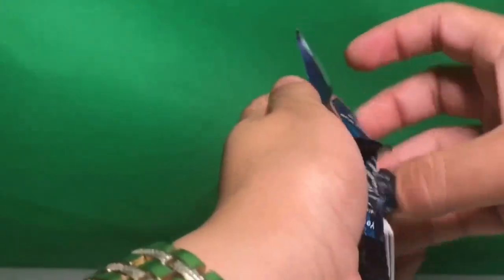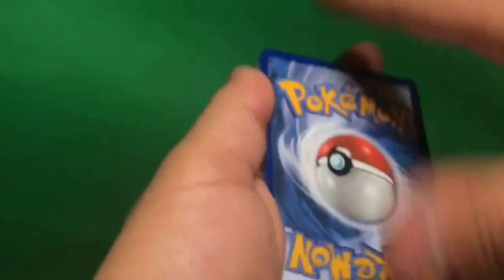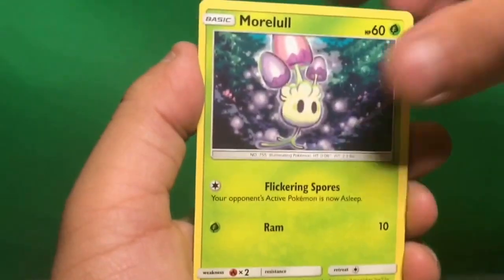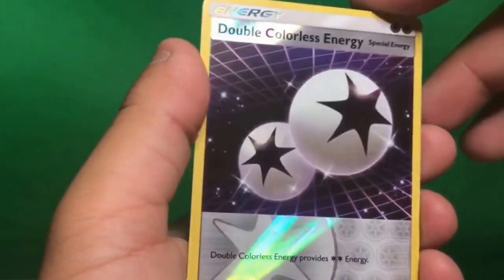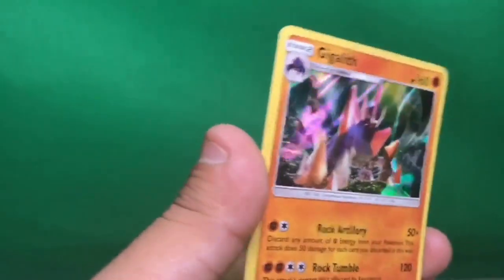Sun and Moon, give us a hyper rare or rainbow rare — the Ultra Ball would be even better honestly. Green code means holo or better. Sun and Moon is four cards deep. We got Leaf Energy, Pincer, Rare Candy, Bruxish, Skarmory, Morelull, Chinchou, Cutiefly, Dratini — reverse holo is Double Colorless Energy, nice — and for the rare we have a Gigalith holo card!